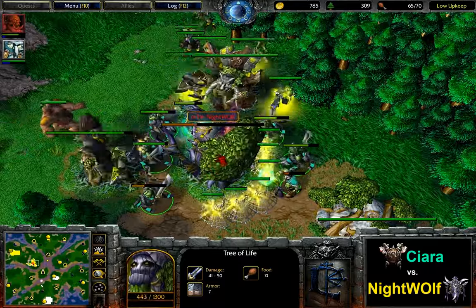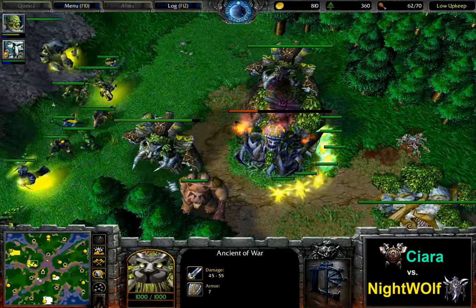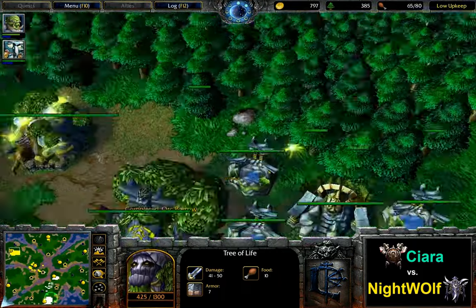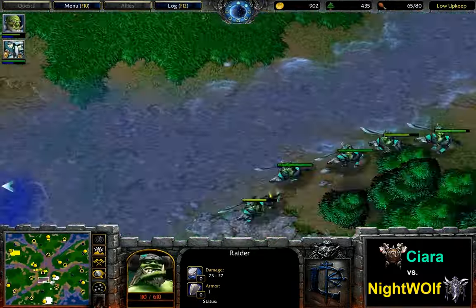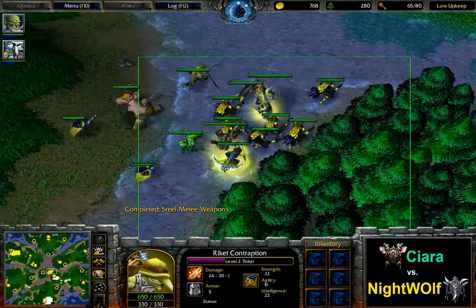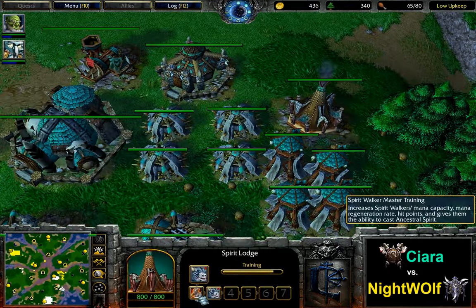The past couple of minutes it looks like it has gone a bit better for the Nightwolf player. But just as I say that, it looks like the Tree of Life might be sniped out — a bunch of Cyclones are coming in in time though, preventing Ciara from taking down the Tree of Life. Another victory for Nightwolf, forcing the Town Portal, killing another Raider. Getting a Hunter's Hall now — let's see if he's going to add a Dryad or two, or even going to Bears, or maybe it's just for Ultra Vision. A bunch of Raiders are sent around the bottom. First two Walkers added for Ciara, getting a Master Upgrade on those.